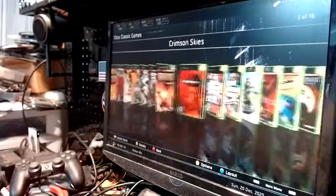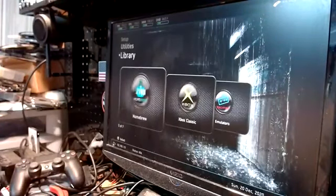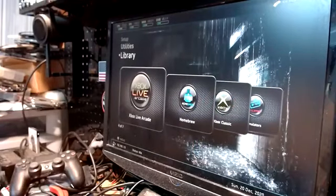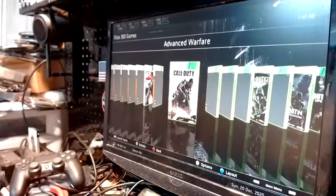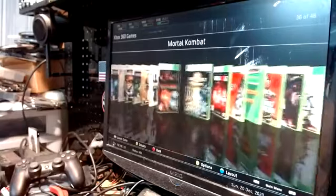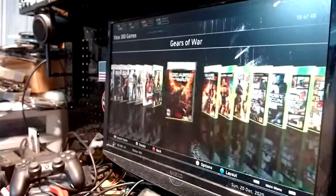Then you have original Xbox classic games — there's a bunch on there, all original Xbox games from back in 2002. Under the homebrew section we have tools that reside on the console for you to use, NAN flash and all kinds of stuff. Then of course we have Xbox Live Arcade with a bunch of arcade games, and then our regular Xbox 360 games starting with Advanced Warfare — all kinds of titles, everything we all know and love.